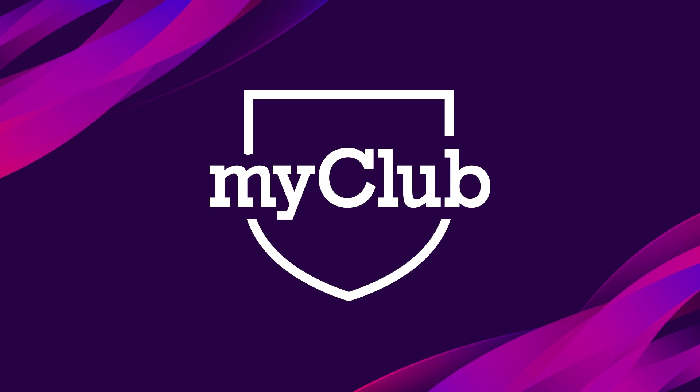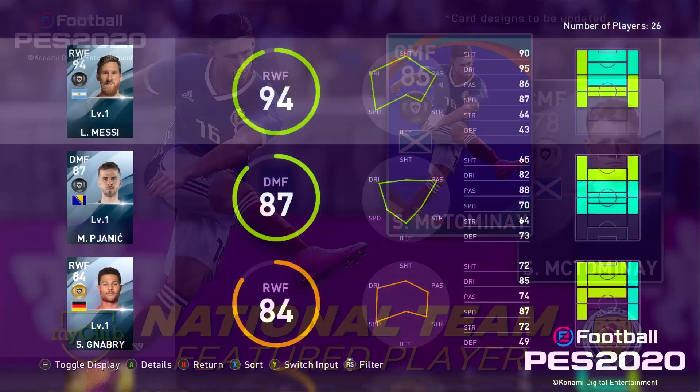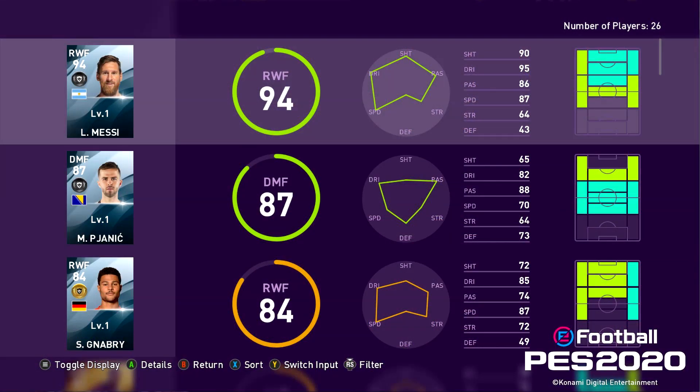My Club news is finally here and with four days until the game is officially released, we have some official information coming from Konami themselves. We have national team featured players which will come with a unique card design, and general card designs have been refreshed. They do look very clean and refreshing for My Club in PES 2020. Presentation for stats has been improved — we get to see a much better overview of the players. It also says on Twitter that there will be an option for third and fourth kit options for exclusive kits.